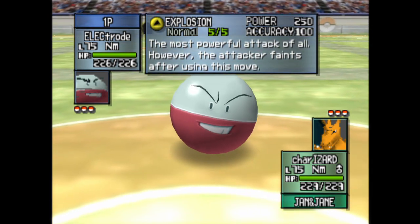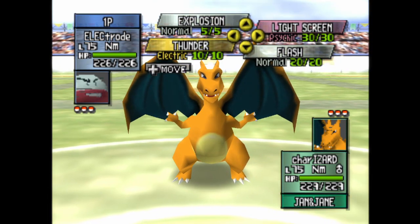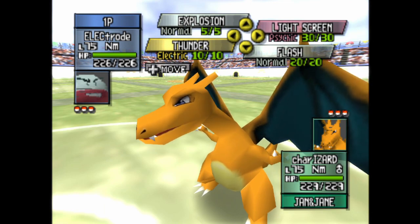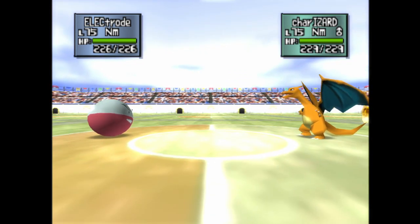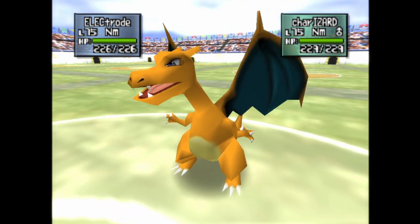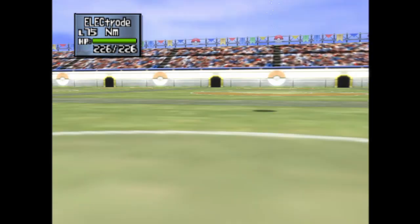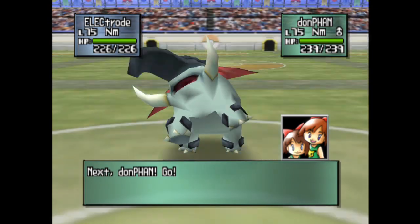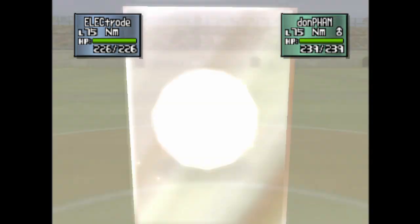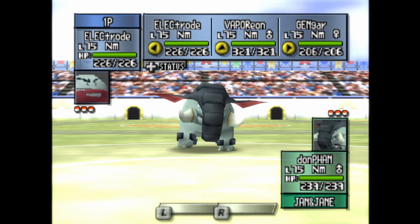So they gave me an Exploder this time — oh, that's gonna be fun. That and Thunder. I'll go for Light Screen. He's flying or digging? Or switching? Must be Donphan coming in — that was the only Ground type she had. It is! The Electrode's a bit too valuable to just pop on a Donphan, I think.